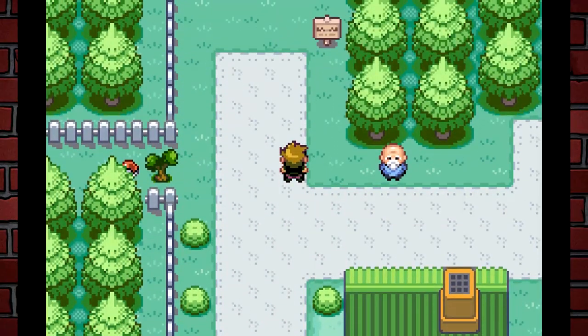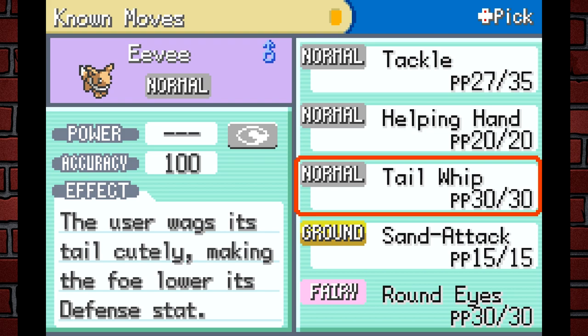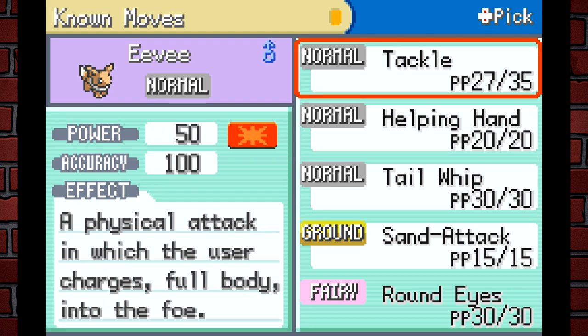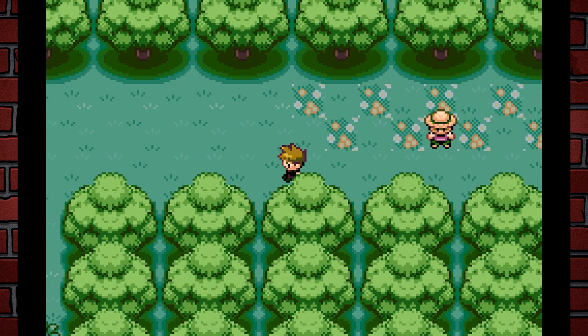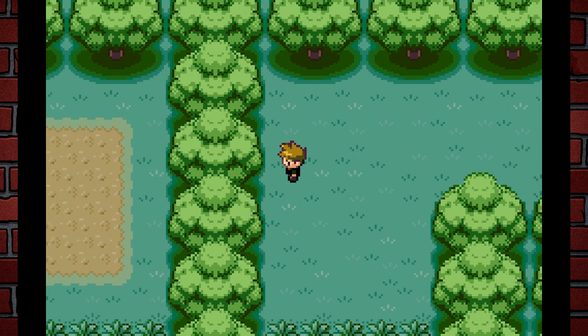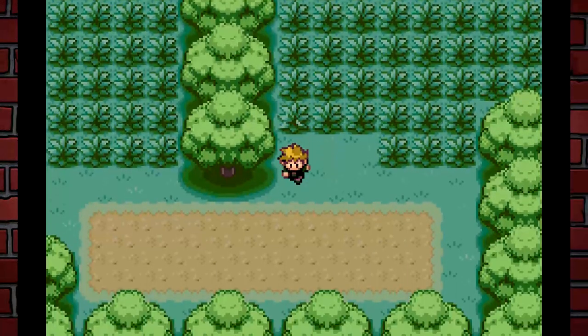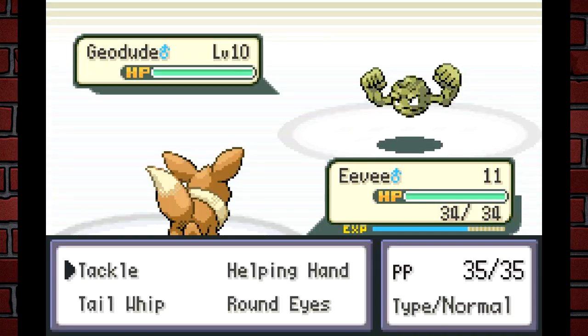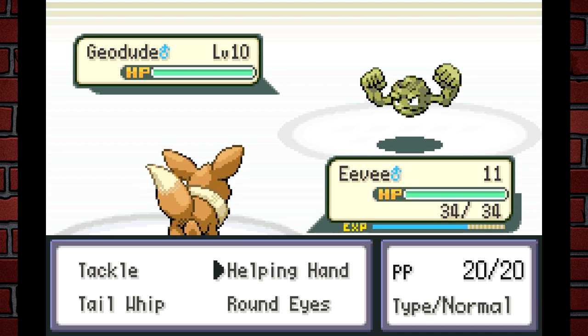Eevee is learning a move called Round Eyes — hold on, they added Fairy type?! Are you serious? The effort put into this game! They've also got the Physical/Special split. Fire Red and Leaf Green are probably my favorite Pokémon games overall, so it's super exciting to play through a different perspective. Something that just occurred to me: I have Eevee as my starter and Brock's a Rock type gym leader, so...